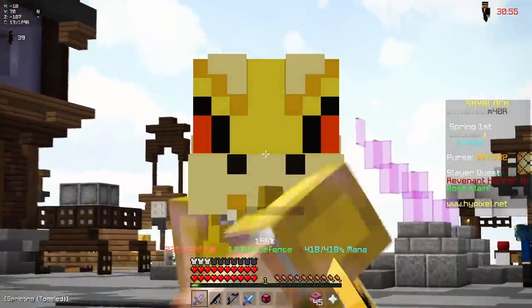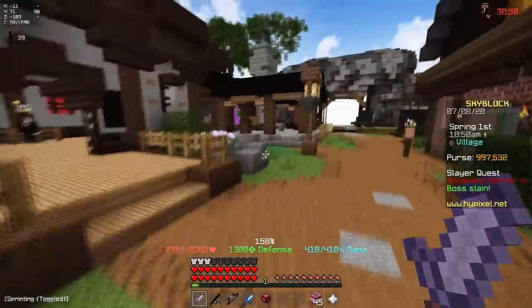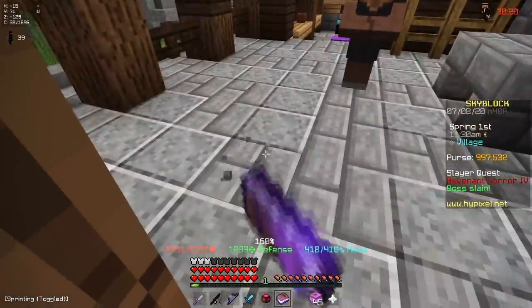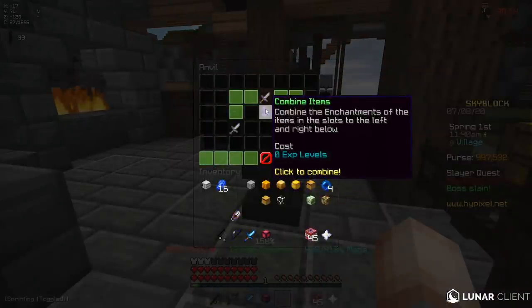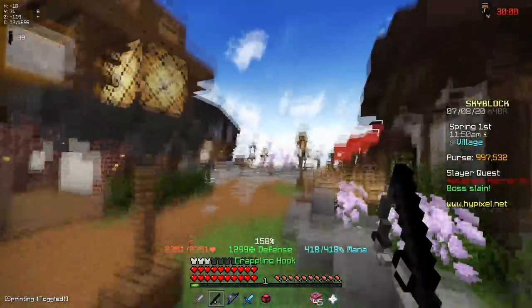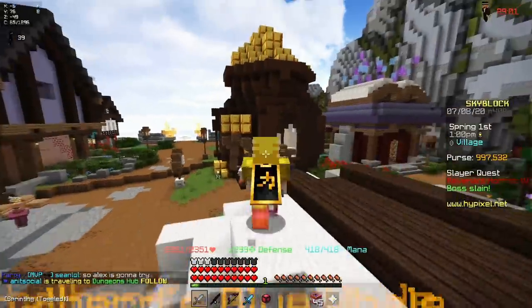I'm going to do a floor 1 dungeon run right now, so it should be nice and quick, and you guys can see how much damage this thing deals. I also have a Fuming Potato Book right here — basically what it does is increase the base stats of the weapon the same way a Hot Potato Book does, but you can add it on top of hot potato books. You can actually add 5, but I'm just going to chill with 1 right now because they cost a lot of coins. This weapon also gives you buffs depending on the class you're playing — with tank it gives you plus 100 defense and plus 5 true defense, which is really helpful.